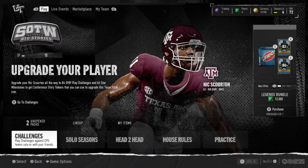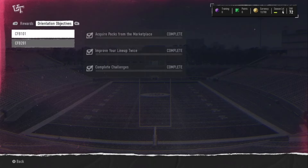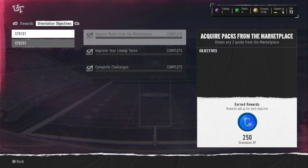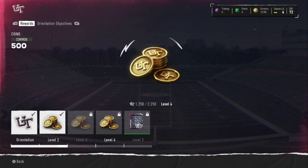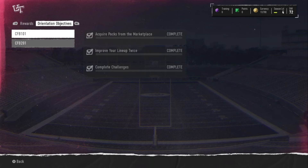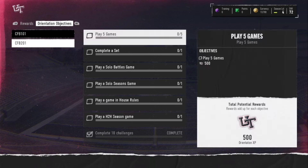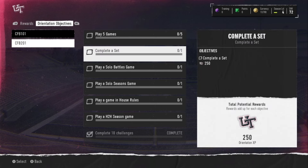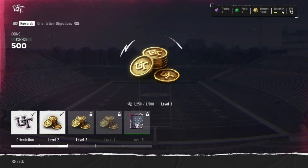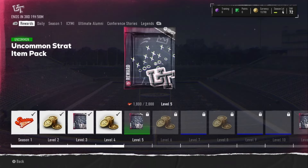I'm talking specifically to beginners who don't have a lot of money to spend. Once you have your pre-order packs, stay away from the auction house until you build your coin stack. The first thing you want to do is go to your Field Pass. You have the Orientation Field Pass — it has simple objectives you can complete to earn XP toward this pass. Once you complete it you can get coins, and at the very end you get a Varsity Pack.